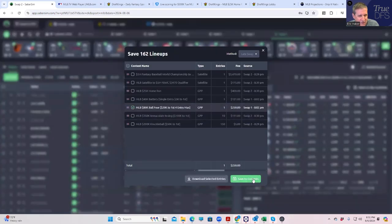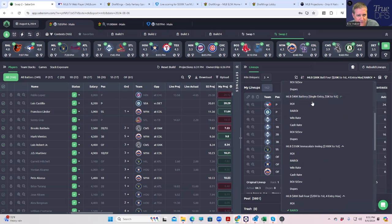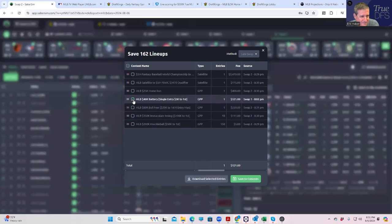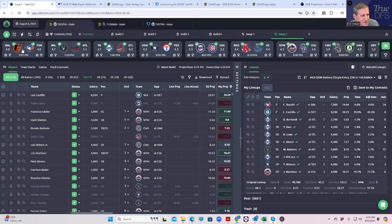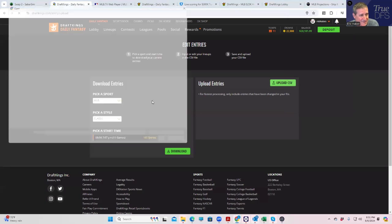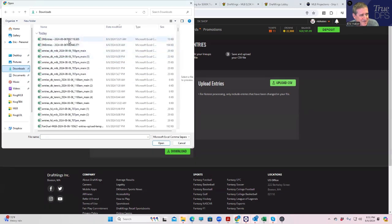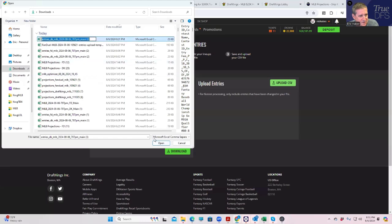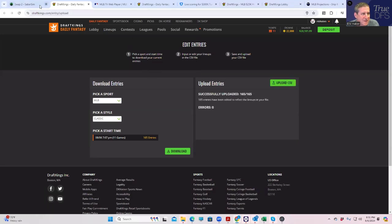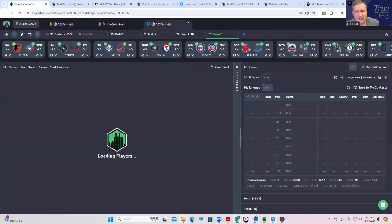I'd like to be able to sim them all and upload them all to the exact thing I need — that would be nice. This is the five million again, and I'm still doing pretty well in that one. Back to the queue — the custom one we made. This home run could be the winner here. Then we have battery, ball four, and the immaculate inning. I wish we were a little faster. I wish it would remember — I wish I could do all this at once.